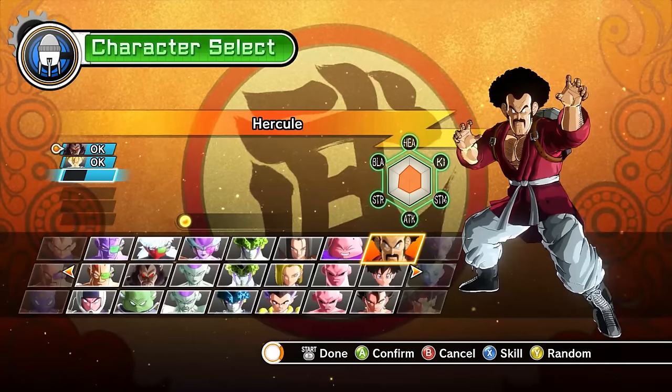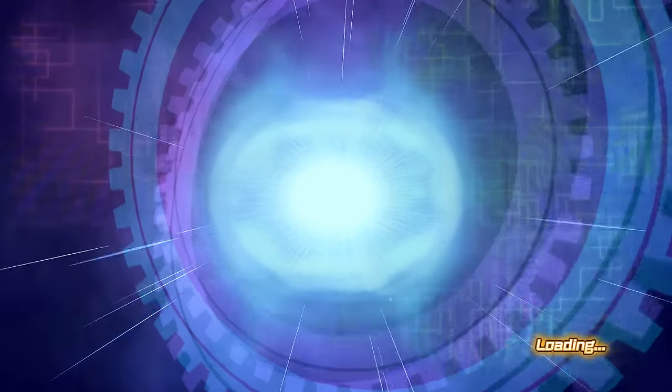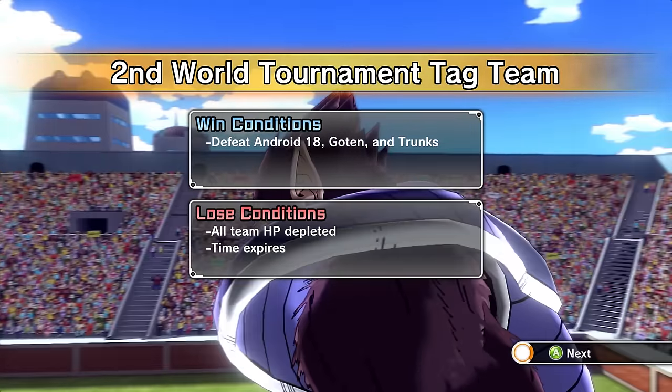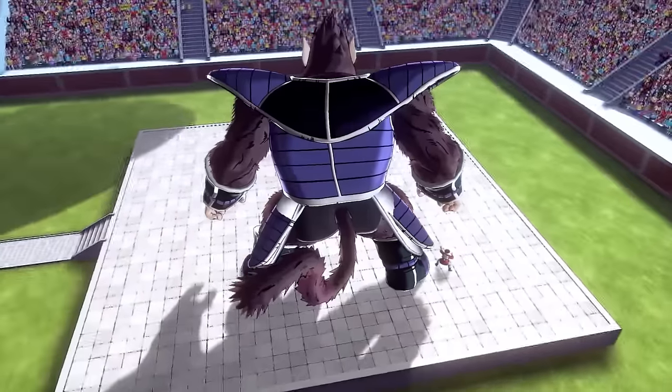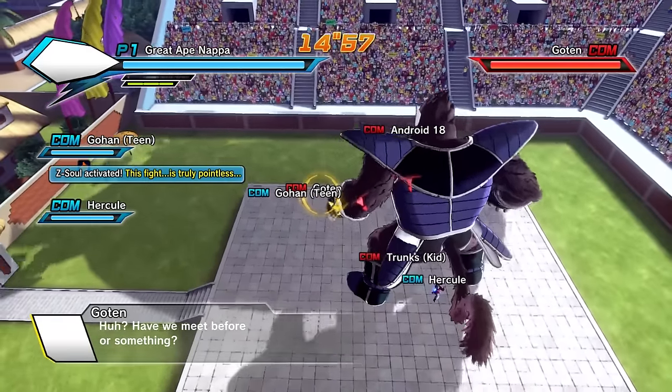Do we want to get some randoms? Let's get some randoms. I like that character. What else we got? Hercule? Okay, Hercule - he's probably gonna get knocked out pretty quickly, but who knows, Hercule's pretty strong in this game. I know we've done some Great Ape mods in the past, I just love it whenever I see a Great Ape mod or like a giant character. I just gotta play it. Okay, here we go - we're taking up the whole tournament stadium thing.